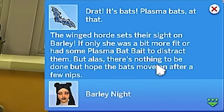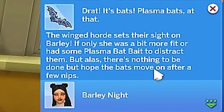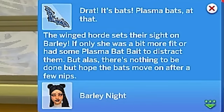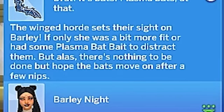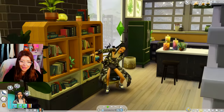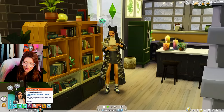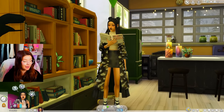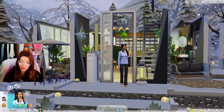Wait — drat, it's bats. Plasma bats at that. Oh my God, the winged horde sets their sight on Barley. If only she was a bit more fit or had some plasma bat bait to distract them. There's nothing to be done but hope the bats move on after a few nips. She better get out of the house! Being attacked by plasma bats — am I going to turn into a vampire? She would make a pretty cute vampire. We're going to hide our bat marks and we're off to work. She's probably relieved.